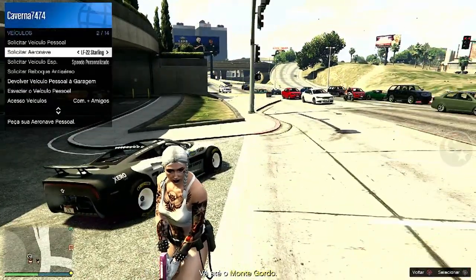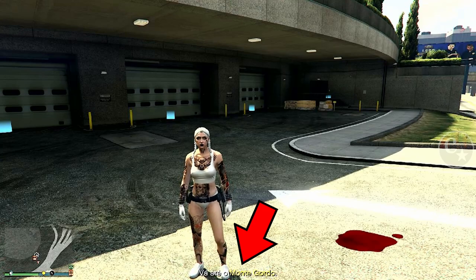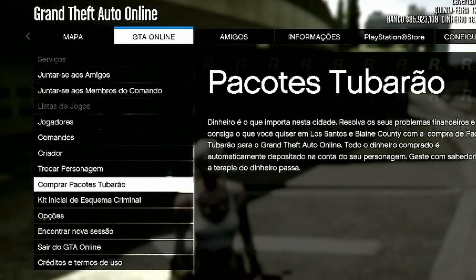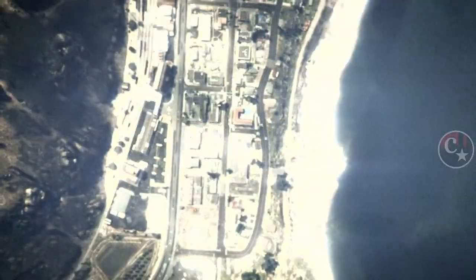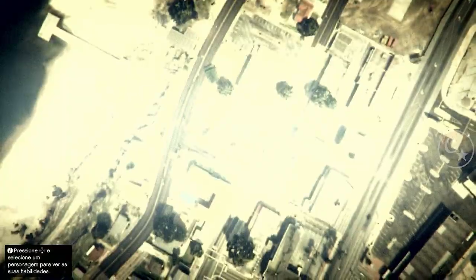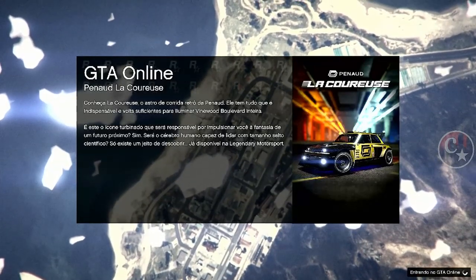Agora, galera, vejam e prestem atenção: a missão está ativa para a gente fazer — 'Vá até o Monte Gordo.' Mas não tem como, a gente vai duplicar. Então vamos até o criador, porque o importante de estar bugado não é a gente, e sim o amigo que vai estar nos ajudando a duplicar. Chegou aqui, peça ele para mandar um convite da sessão. A gente vai retornar para estar duplicando o Issi Futurasso ou qualquer carro que você quiser massivamente.